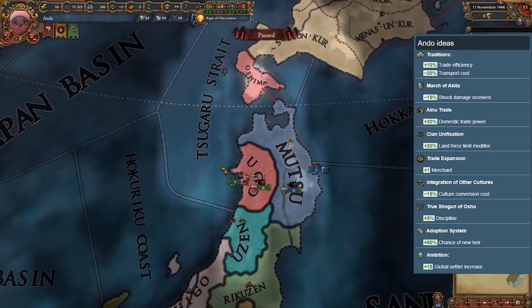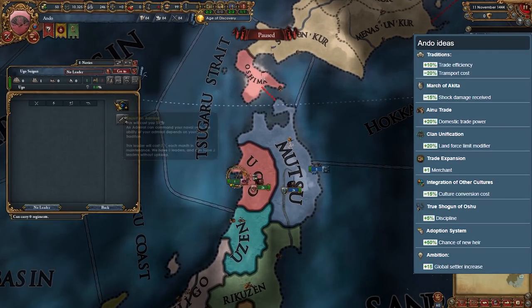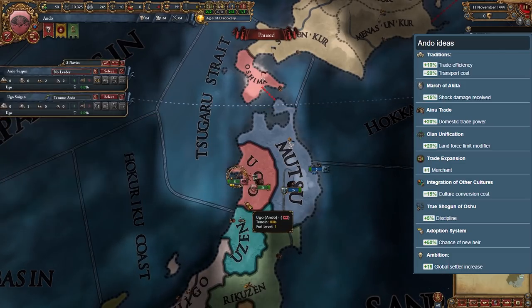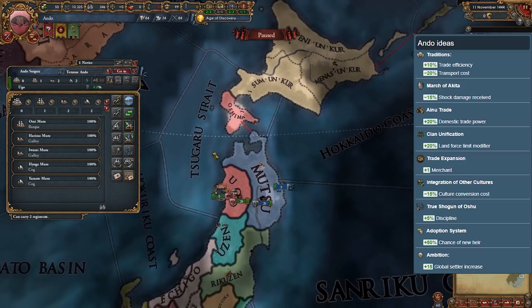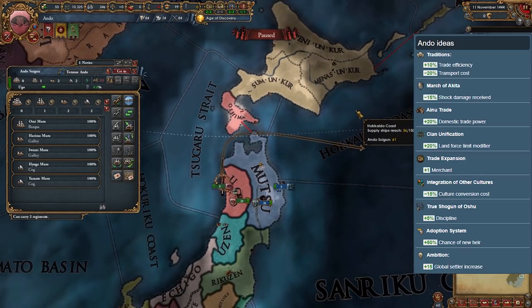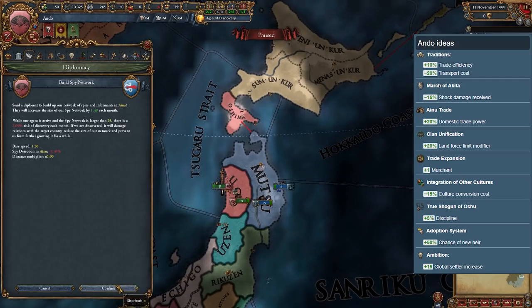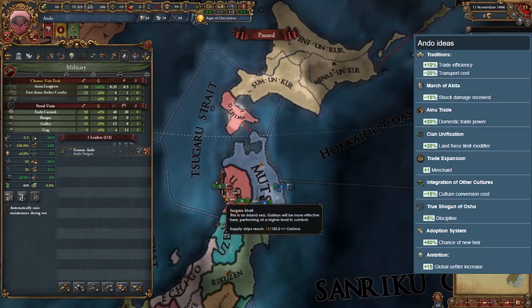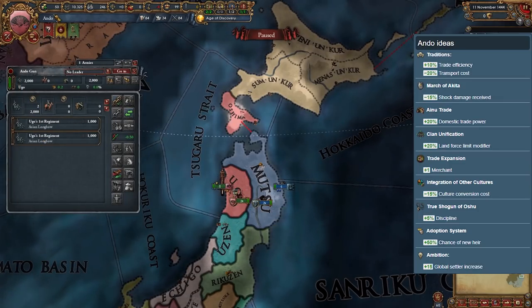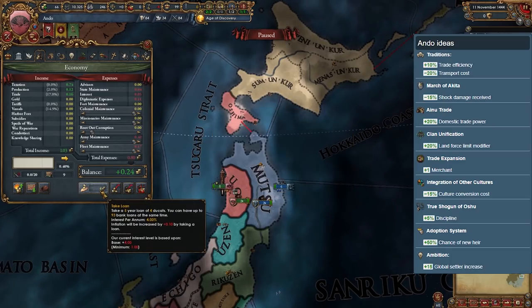Ando — we start off this tier with Ando, a two-province daimyo in the far north of Japan. Ando's ideas are mostly trade focused, with a starting tradition of minus 20% transport cost — not something you see every day. It makes up for its lackluster national ideas with the fact that it starts with two provinces and can very easily conquer all of Ainu quickly. After that, your development is more than doubled and you can focus on moving south.